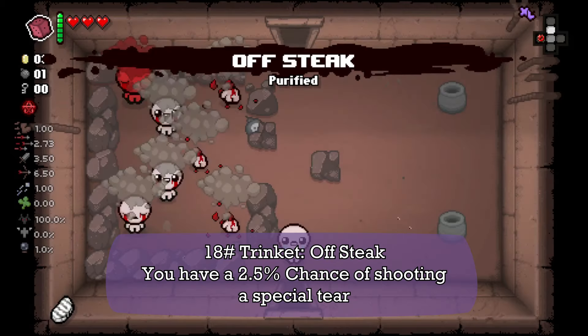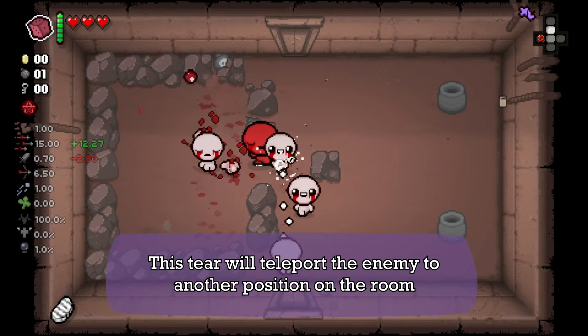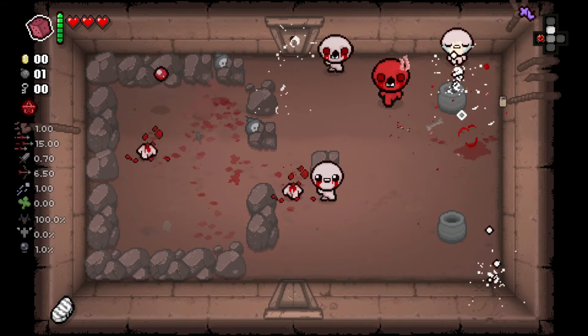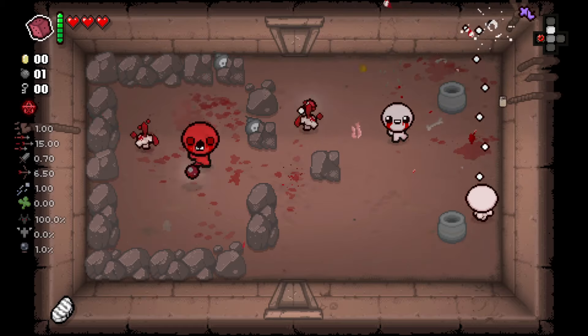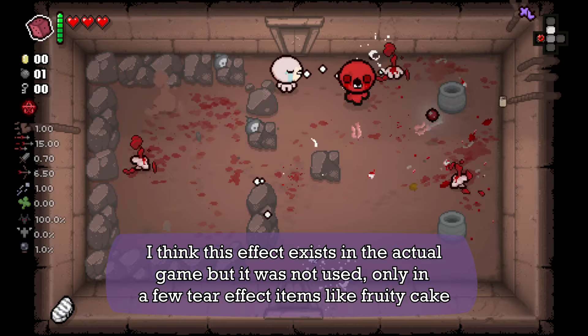Next we have the Off-Tech. You have a 2.5% chance of shooting a special tear that will teleport the enemy to another position in the room. I think this effect exists in the actual game but was not used — only in a few tear effects items like Fury Cake.